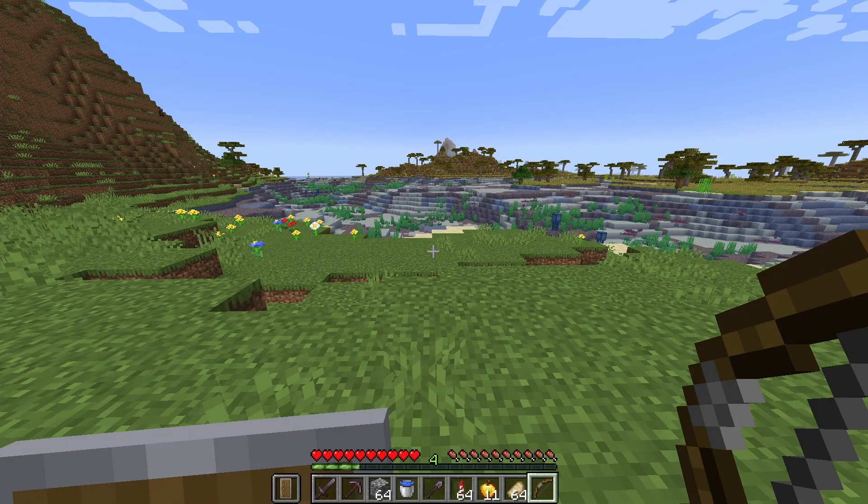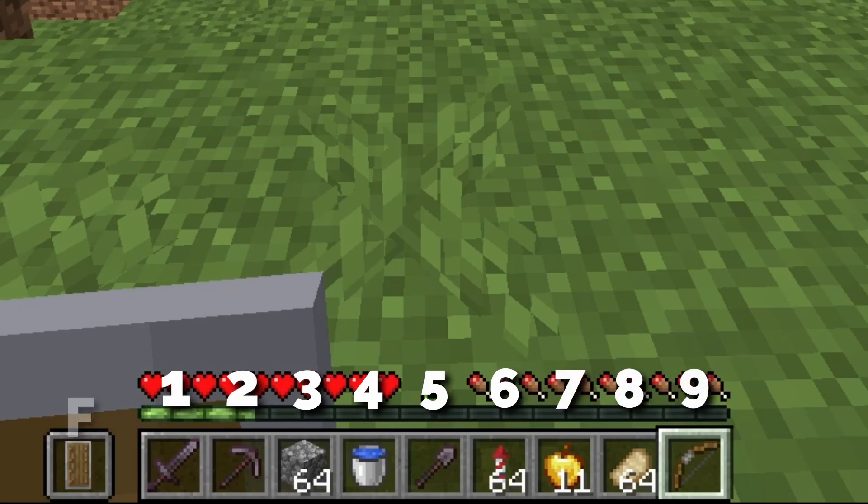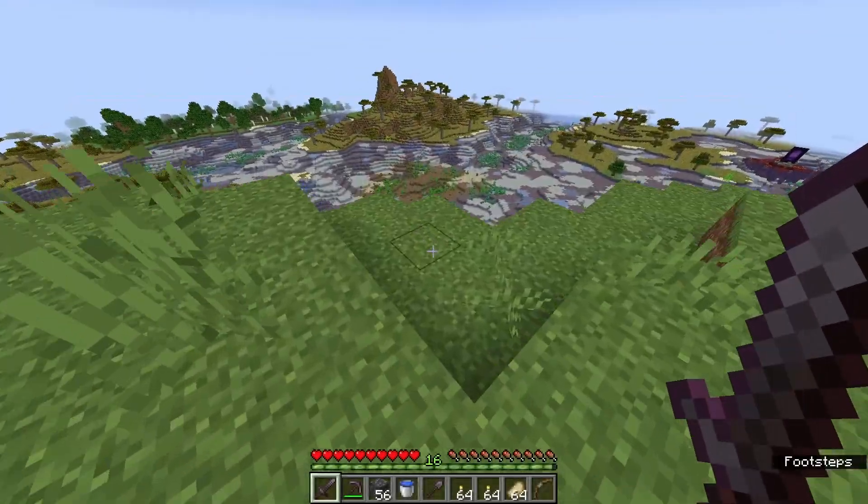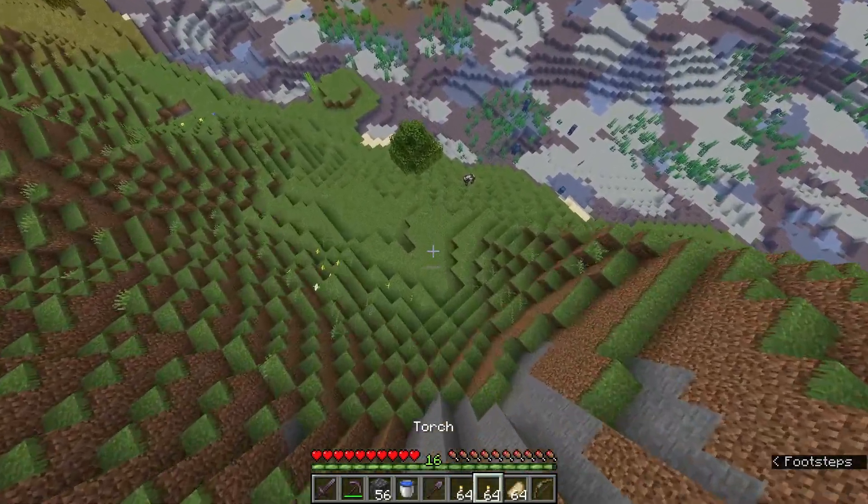Alright, the hotkeys by default are set to numbers 1 to 9 plus F for the offhand. I would recommend changing some of those. The 6 and above keys are quite hard to reach, and scrolling isn't that reliable, especially in tense situations.